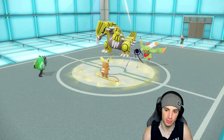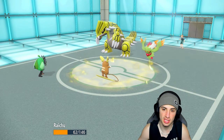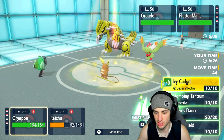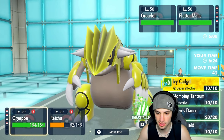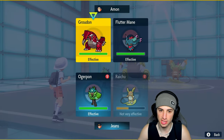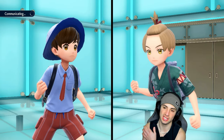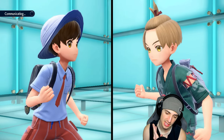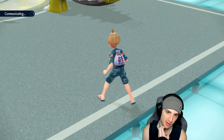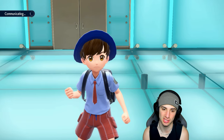Flutter Mane goes for Shadow Ball which still does some nice damage but doesn't KO Raichu. We have the Defense boost so we're okay. I could go into Ivy Cudgel by Terastallizing to straight Grass type. I think I'll double down into Groudon — I don't think Groudon protects. They might hard-swap Flutter Mane or go for another Shadow Ball, but as long as Groudon doesn't protect we're in a solid position.